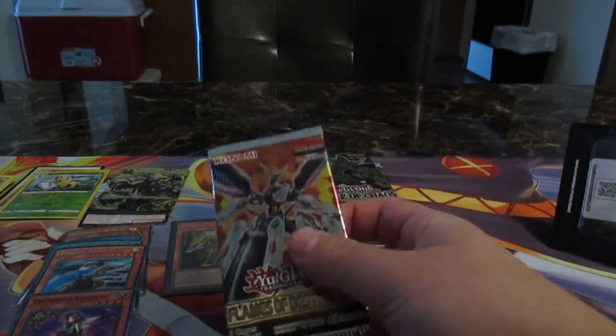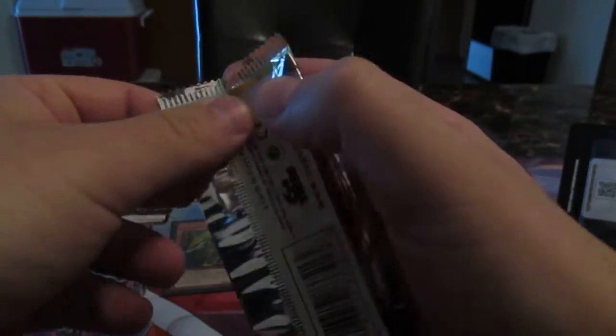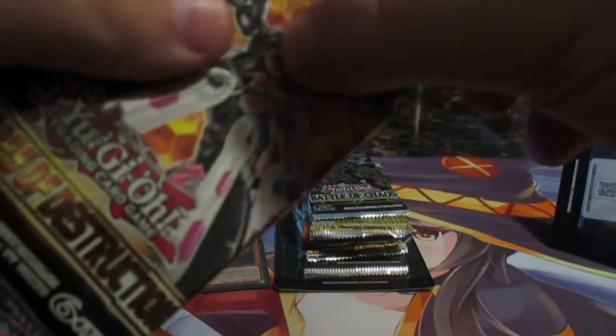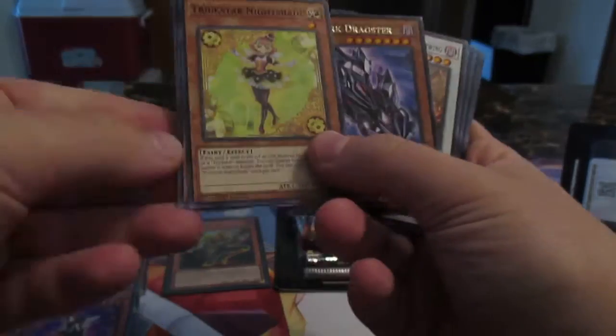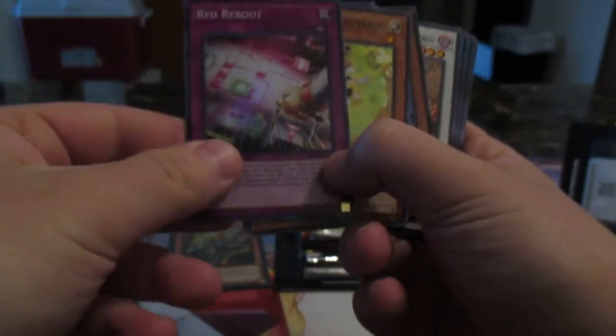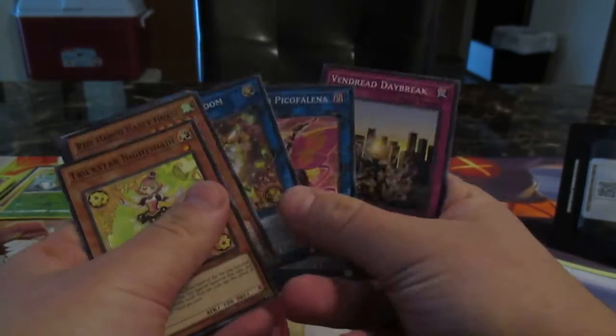Open up the next pack - Flame of Destruction. Give me something amazing - I want either the Ghost Belle or that monster, or Infinite Impermanence. Come on! Red Reboot! That's a good staple, that's amazing - Red Reboot is a classic for Knights and stuff. That's awesome.